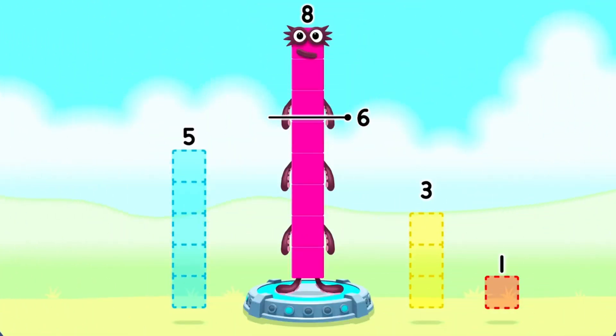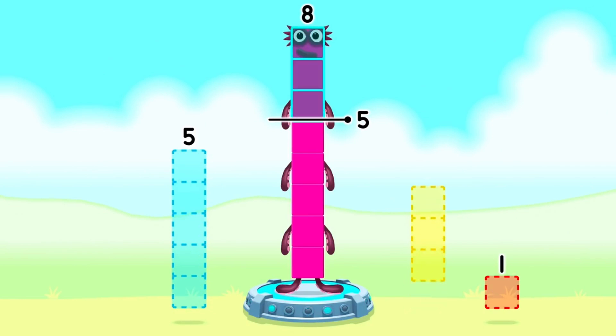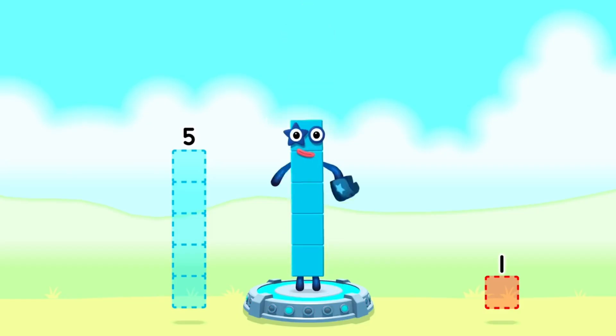Take number blocks away from 8 to leave 5. Five. Three. That's right, 8 minus 3 equals 5.